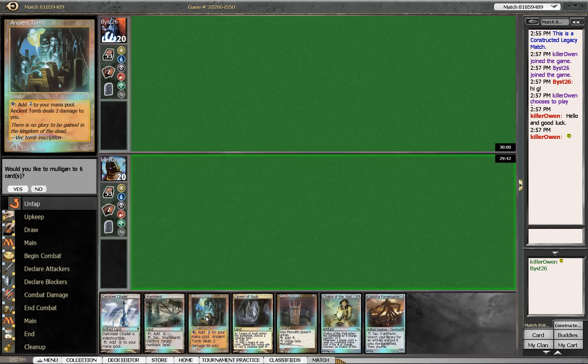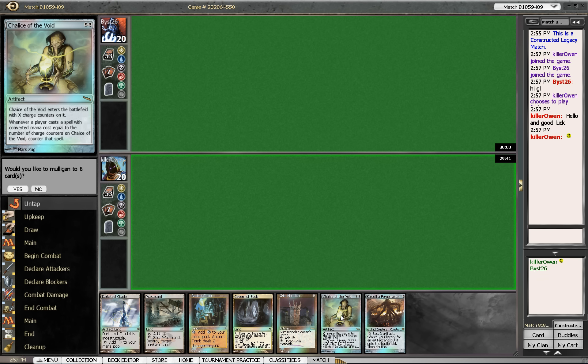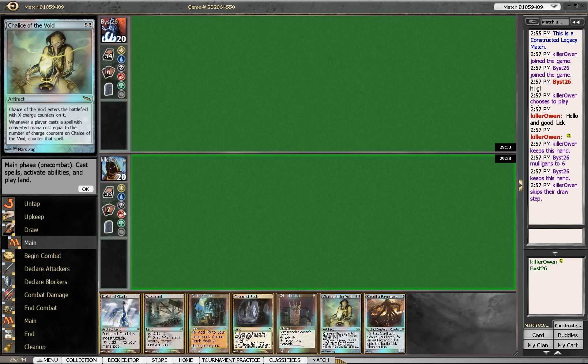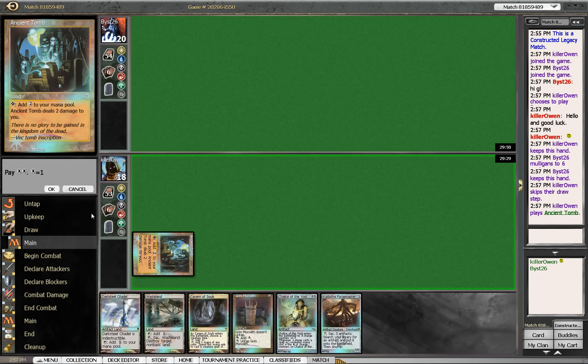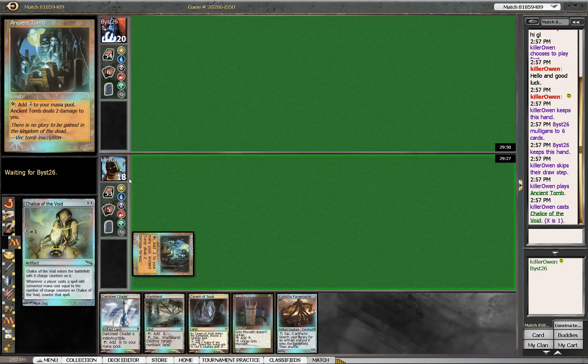Ancient Tomb, Grimoleth, and Chalice of the Void. I'm just going to lead off with Ancient Tomb and Chalice for one. Since Legacy 1-mana class spells are pretty much a big staple, and it kind of removes our opponent from being able to play Swords to Plowshares if they happen to have it. It also gets rid of Brainstorm, so that's where I'm going with it since we have no idea what they're playing.